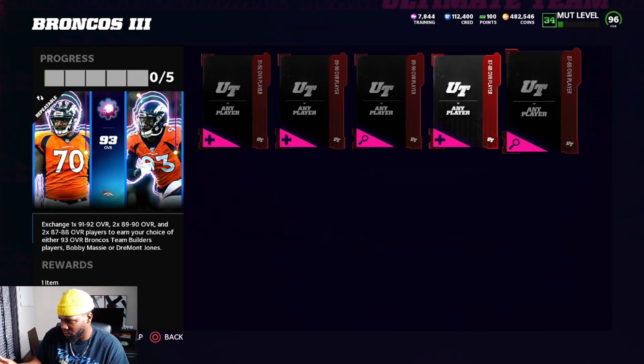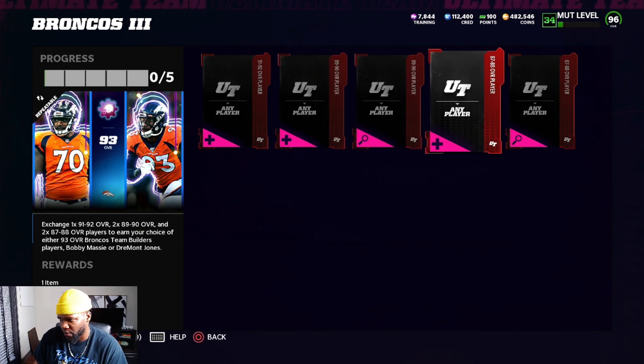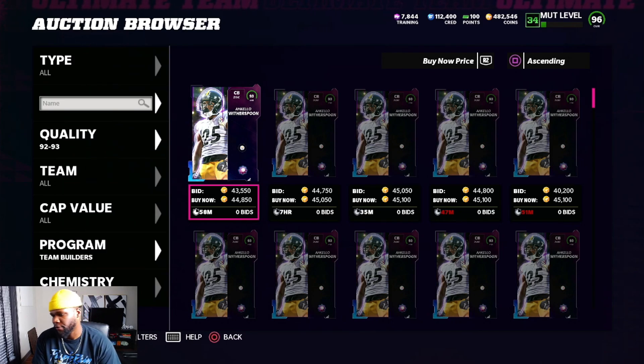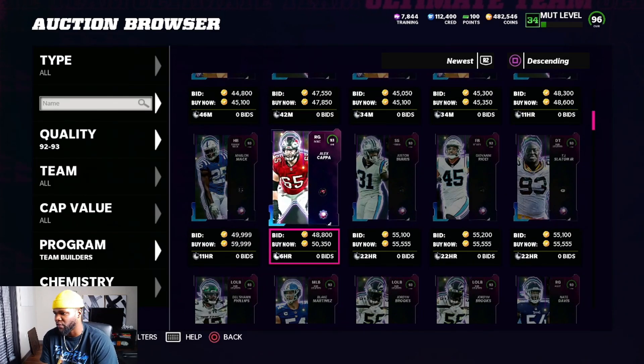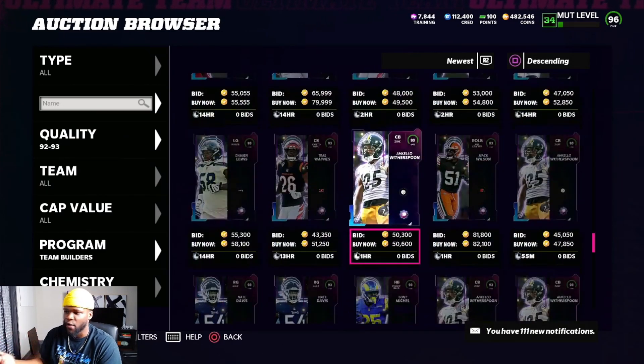You can probably find a 91-through-92 for around 10-12k, two 89-through-90s for 6-7k each, and two 87-through-88s for about 3-4k each. So worst case: 8k for the 87-88s, 14k for the 89-90s, and 12k for the 91-92 — that's 34k total. These cards are hitting for about 45k, so you're making around 11k profit per card. You only need to complete 10 of those in an hour to make 100k.